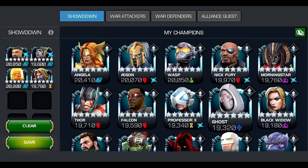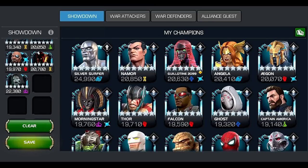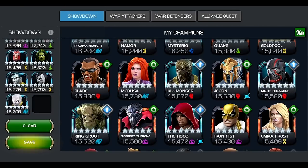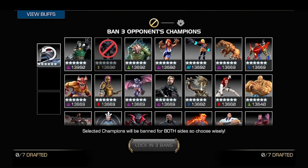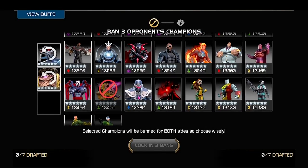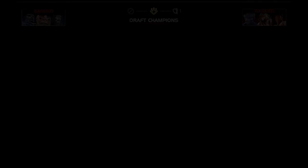This year, each Summoner will create a deck and recruit 30 Champions to use in the Summoner Showdown Tournament. When ready, they enter into a Picks and Bans Phase, where each Summoner will ban three Champions from their opponent's deck. However, this remains hidden from their opponents until all bans are chosen on both sides for that round.